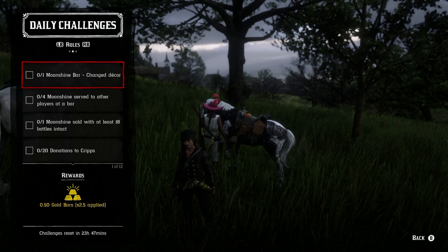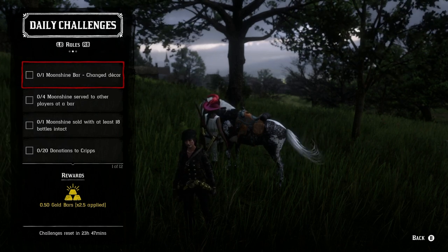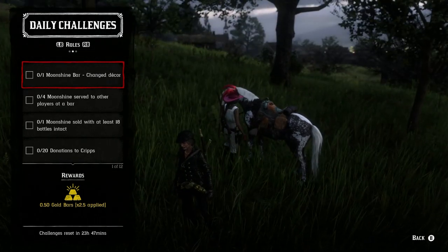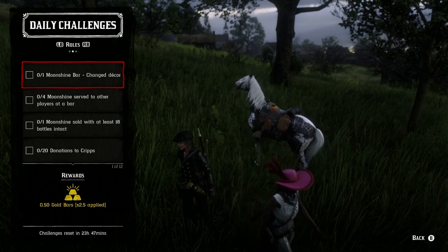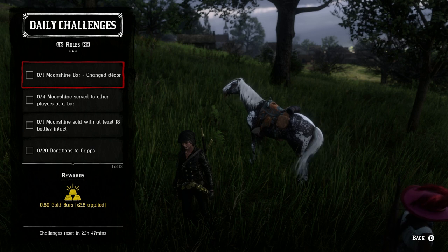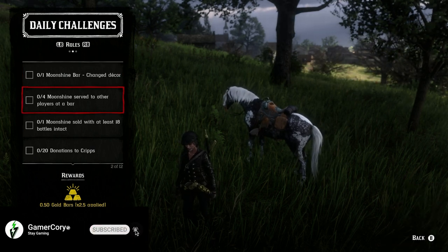For the moonshine bar decor change, all you have to do is talk to Maggie. You can change the theme itself — which costs gold if you haven't already purchased it — or you can just swap out one of the paintings, which costs less money. If you've already purchased a painting, just swap them around.